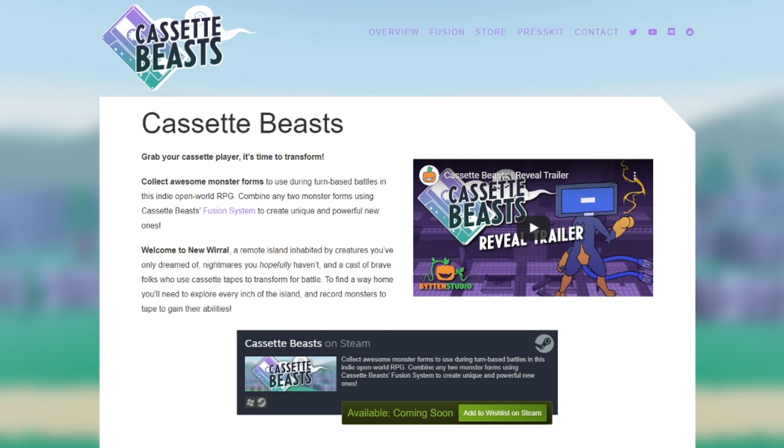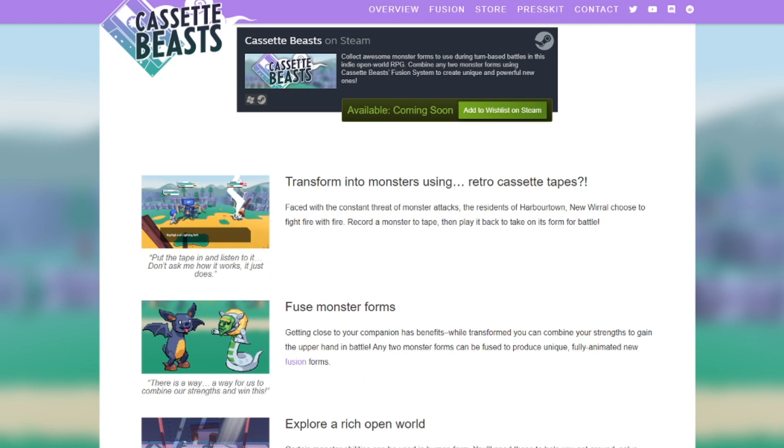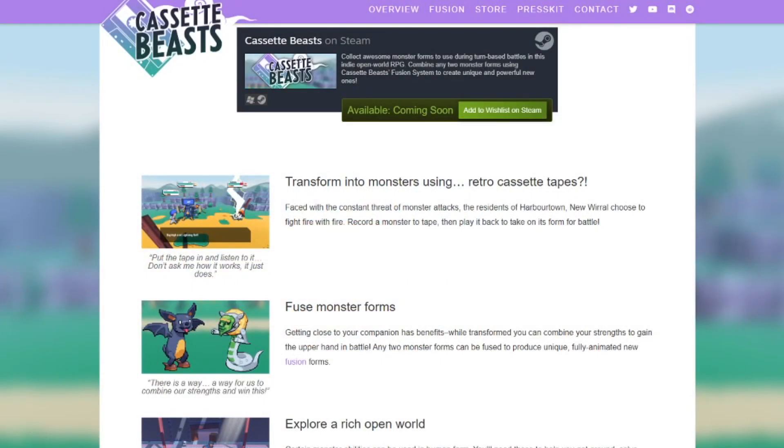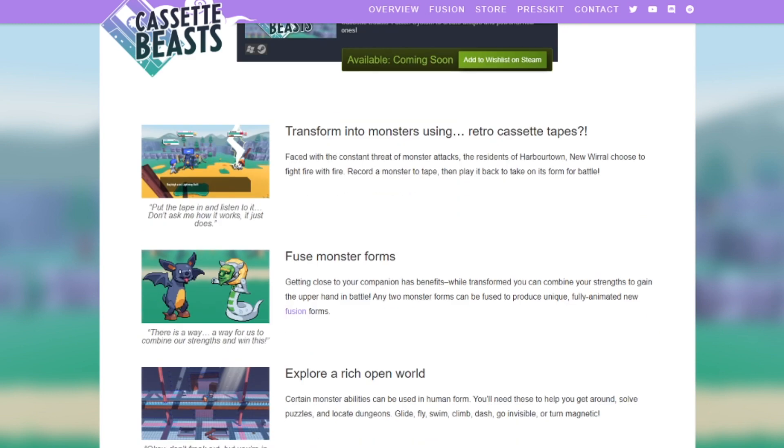Transform into a monster using retro cassette tapes. Faced with a constant threat of monster attack, the residents of Harbour Town, New World, choose to fight fire with fire — record a monster to tape, then play it back to take on its form for battle. Put in the tape and listen to it. Don't ask how it works; it just does.